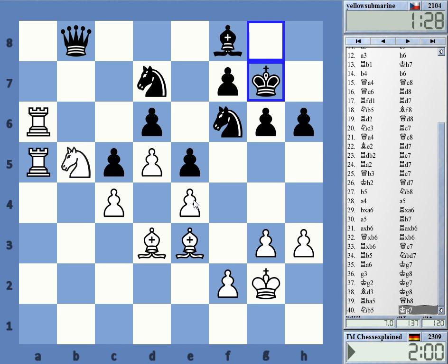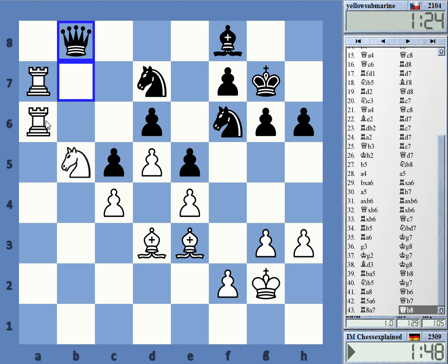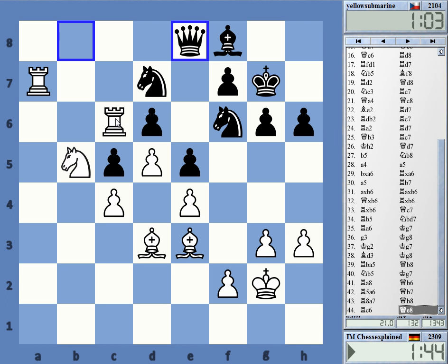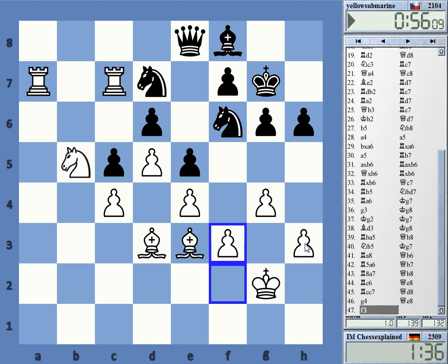Otherwise my e4 point would have hung — that was the point there. Rook c7 — it's quite funny, yeah? Full scale invasion. The knights cannot move. But how to win? Maybe g4, f3, h4, g5 — this kind of thing.